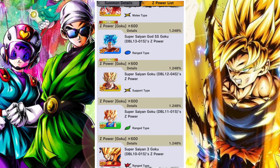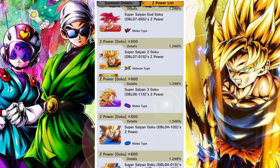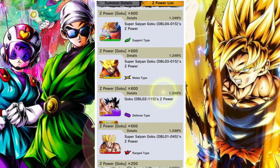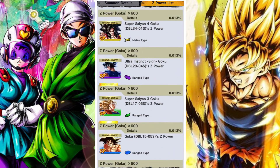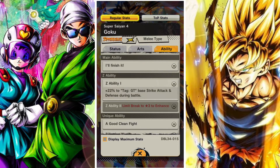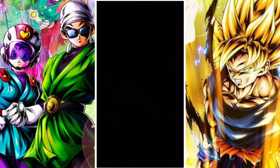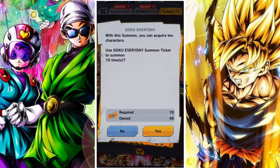Overall it's a pretty fun-looking banner. I'm really hoping for the yellow Super Saiyan 4 Goku — I really want to build a GT team, and Super Saiyan 4 is one of my favorite transformations in the game. Really hoping I can pull him, but we'll take a look and see how it goes.